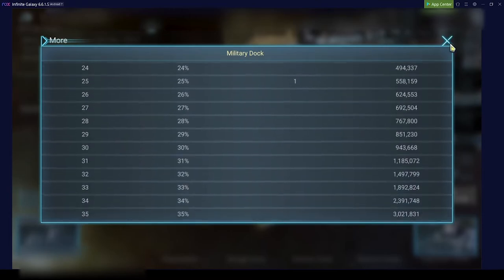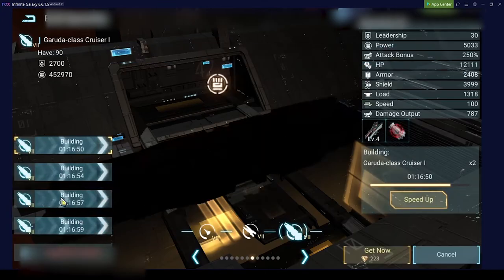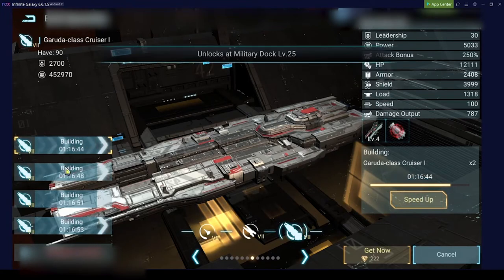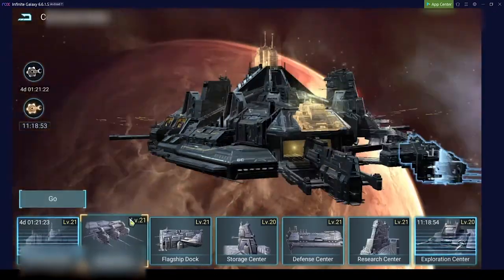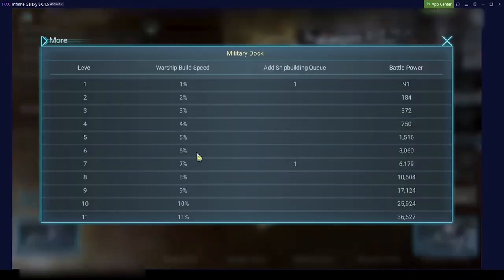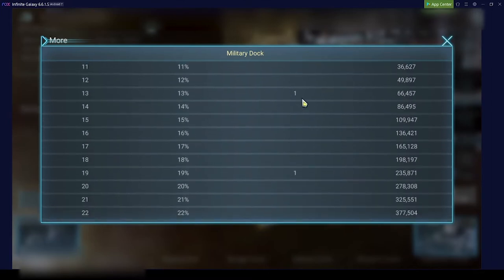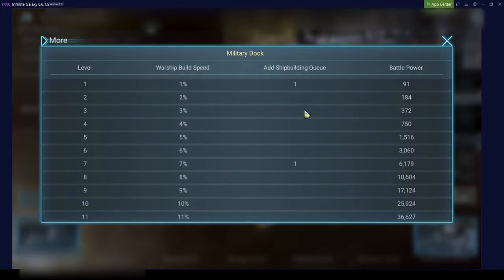At level 25 you get a 5th building queue. The higher your military dock level, the more ships you can build in parallel. It also unlocks at military dock level 25. In addition, the military dock increases warship build speed by 1% per level, which is a nice bonus — but the most important thing is getting these additional building queues. Try to get to levels 7, 13, 19, and then 25 whenever you can.